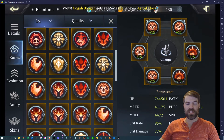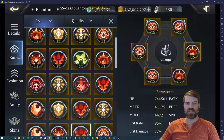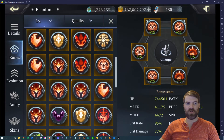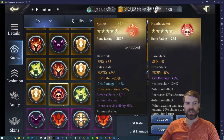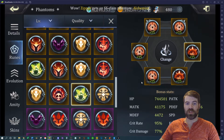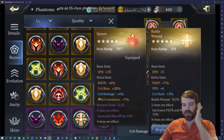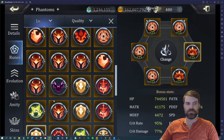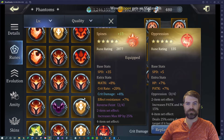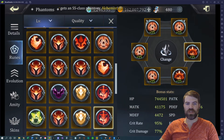I usually start on the speed rune slot and go through all the runes to see if I have anything absolutely amazing. I look at harvest first, then basically all the rune types I just mentioned. I click through them and see if anything stands out — that one was almost good.